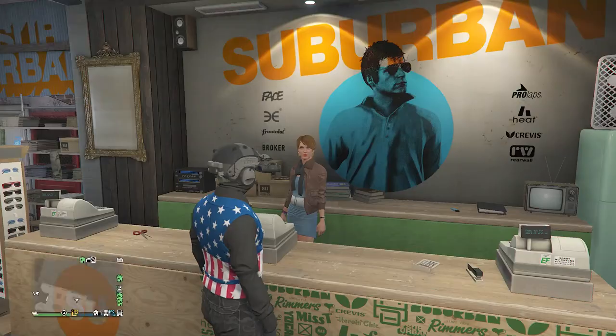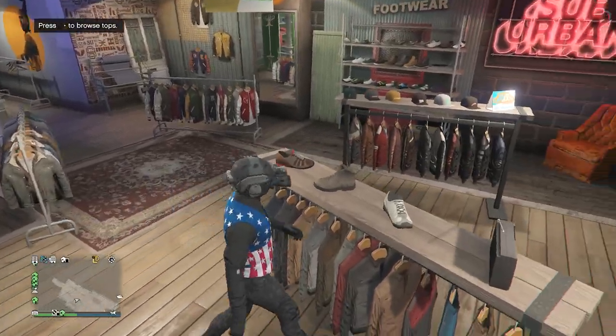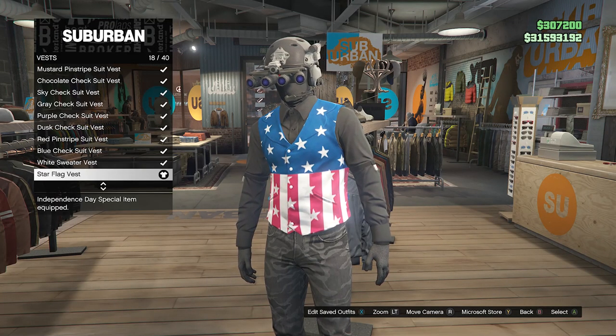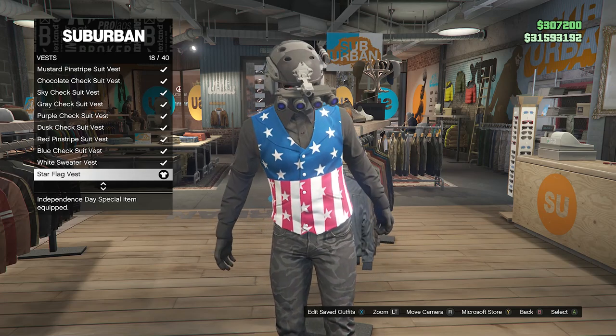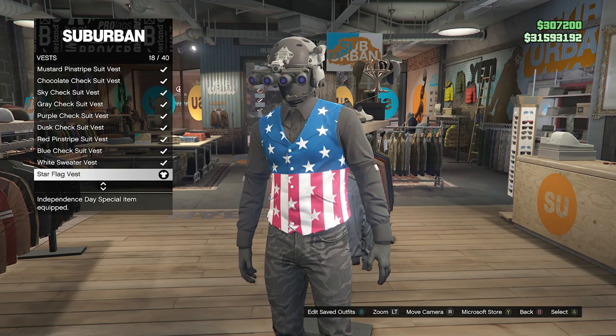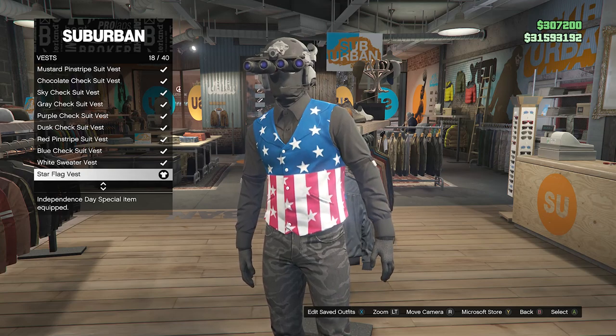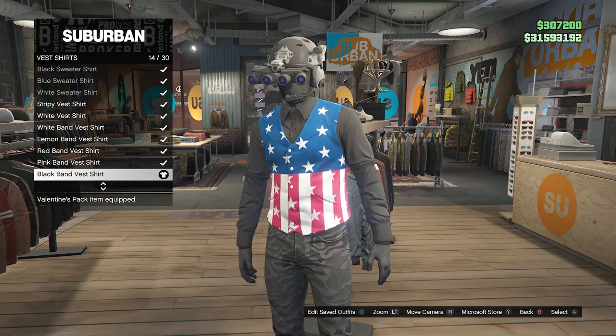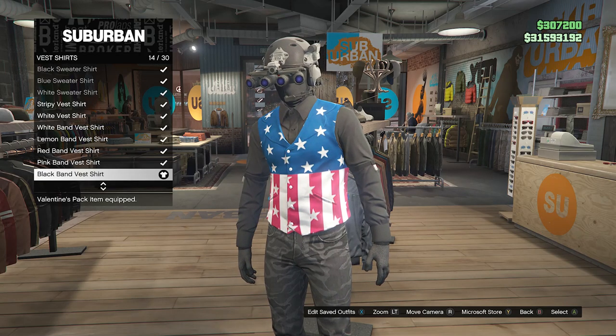After you've equipped the pincer outfit, back out of the counter and walk over to your tops. Scroll down to Vest on slot 47 and equip the star flag vest on slot 18. If you don't have this, you'll have to wait for Independence Day or the 4th of July. Once you have the star flag vest, back out of Vest, go to Vest Shirts on slot 48, and equip the black band vest shirt on slot 14.